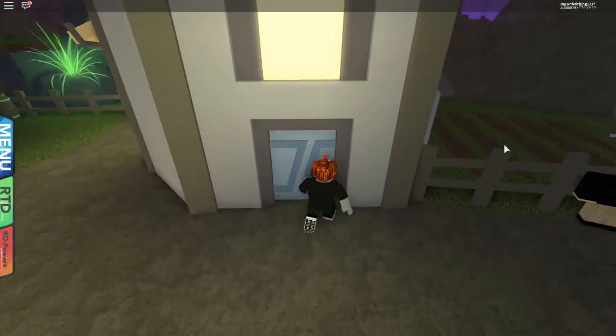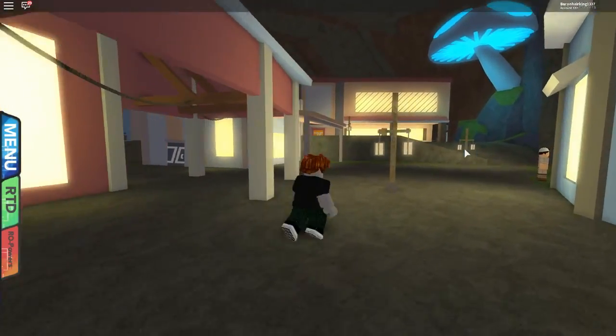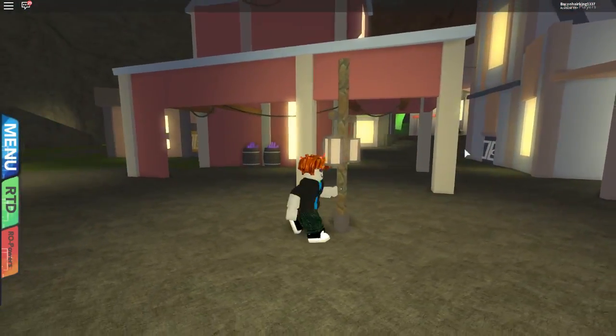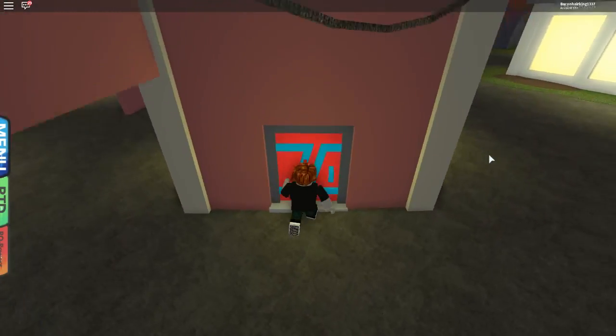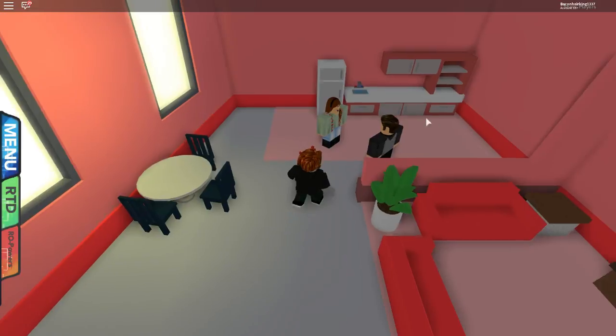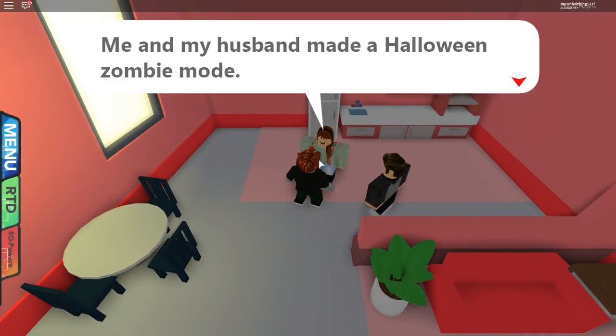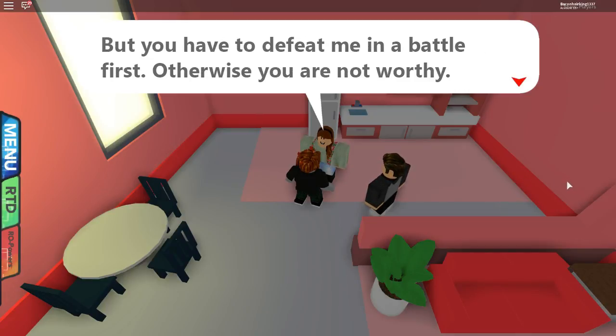Maybe this is the house. Oh no, this is not it. Hmm, where could it be? Maybe it's in this house. Ah yes, this is the one. Hello lady, are you the one that can give me the zombie mode? I want to unlock it. Let's do this battle.